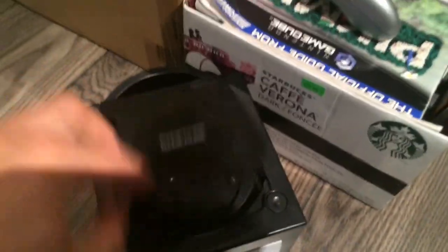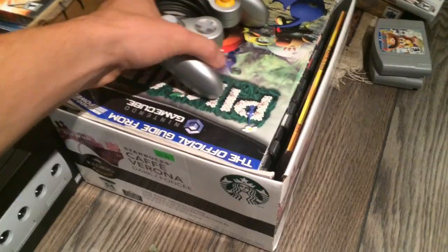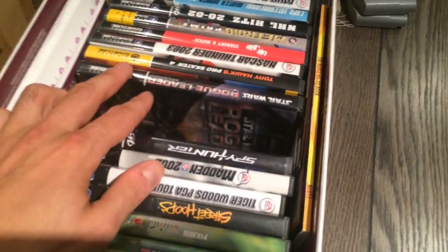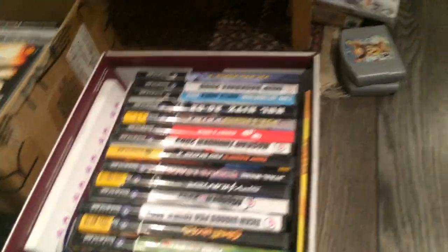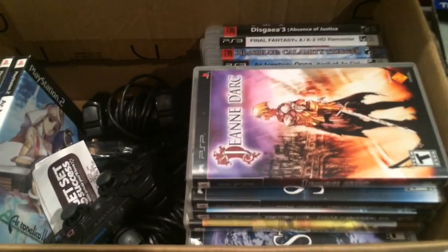Now I'm going to show you this amazing GameCube bundle I got. Sadly part of it has already left the home. It was 50 bucks — someone had a best offer listing and I said I'd give them 50. They had higher offers but those people never showed. So we got Pikmin, the guide, Pikmin 1 and 2 Black Label, Street Hoops, Spy Hunter, Star Wars, Pac-Man World 2, and there was also Mario Sunshine and Luigi's Mansion which have already been traded. That bundle was really amazing.